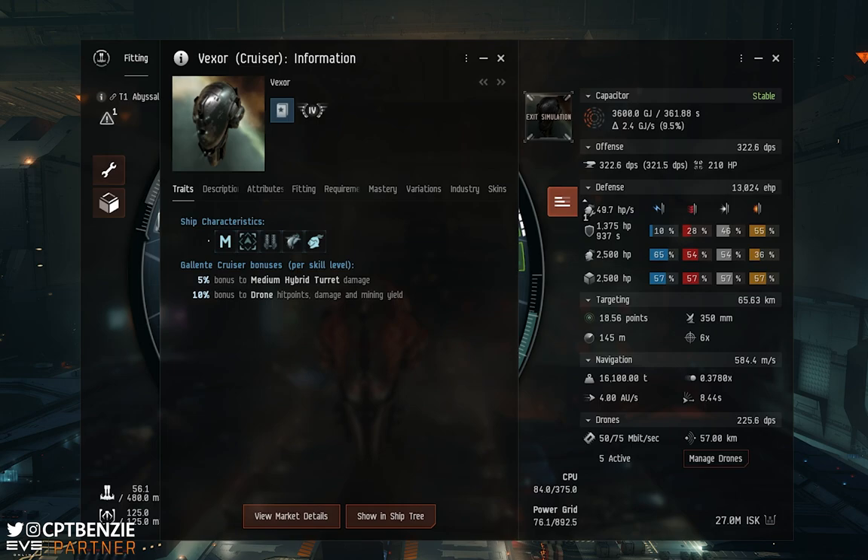The fit works at Galente Cruiser three, it's much better at four, and level five is an excellent starting point for upgrading to something like the Ishtar. Once you've got Galente Cruiser and drone skills, you could also train Caldari Cruiser and missile skills and start piloting the Healer, everyone's favourite Abyssal Dead spaceship. Galente Cruiser three gives you a 15% bonus to medium hybrid turret damage and a 30% bonus to drone hit points and damage. At level four that's 20% turret damage and 40% drone hit points and damage.